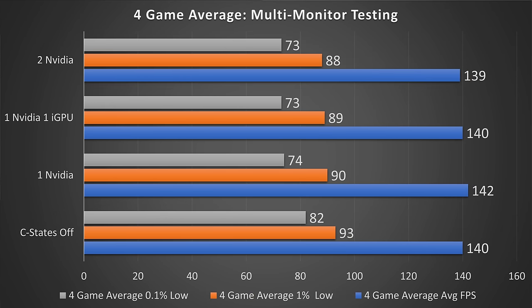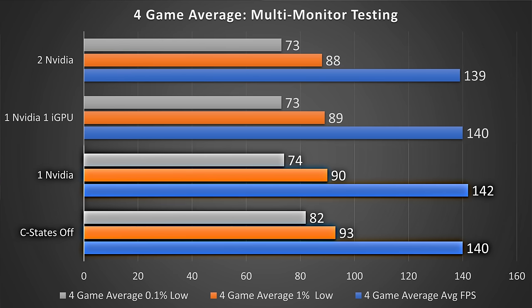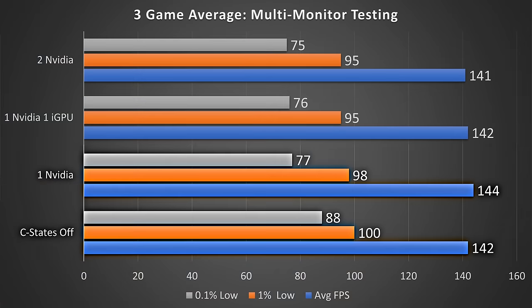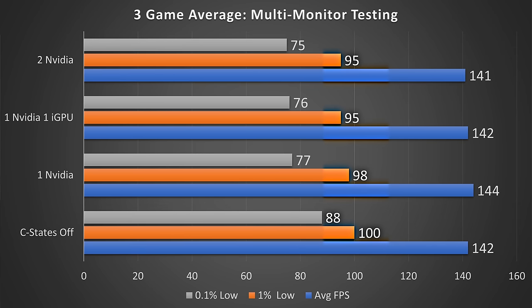Looking at the four-game average, C-States off is around 12% faster than the worst result in 0.1% lows, and gives an 11% improvement versus the comparable result of C-States on with the same settings. The average and 1% lows are pretty similar across configurations. If we remove the Call of Duty results — since those showed no difference — we're talking about 14% higher 0.1% lows with C-States off versus on, and overall 17% higher versus the worst result. The 1% lows are also noticeably a little bit better.